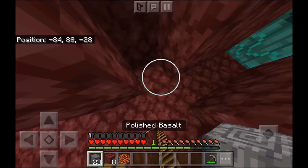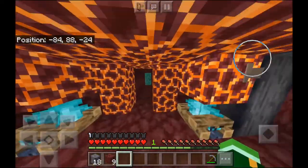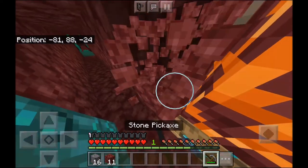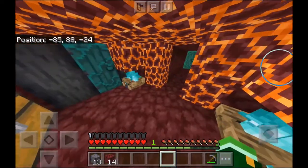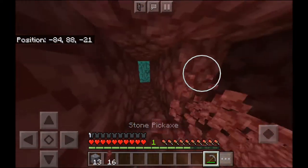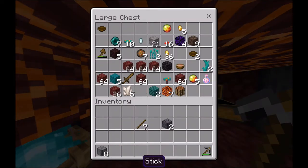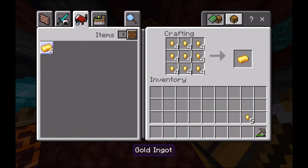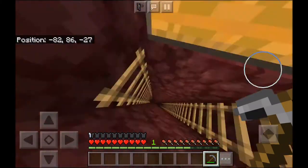I found some blackstone already, which is how I made this pickaxe. I also found a bunch of this lava stone stuff - magma blocks - and they look cool. I put them on the ceiling because you can't put them on the floor or you'll burn your feet. I'm putting these around here even though you can't really see some of them. I need gold and blackstone so I can make stone tools, because I can't keep using all my wood to make tools. I'm running out of wood and I'll eventually need bone meal to plant more trees because trees don't grow normally here.